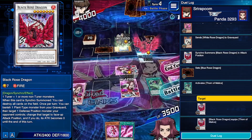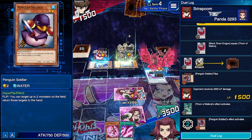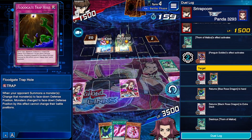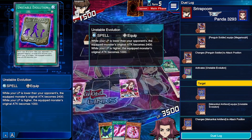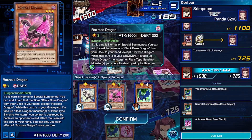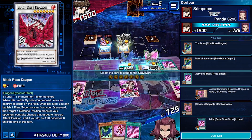Let's equip Thorn of Malice to Black Rose Dragon, enter the battle phase, and attack. But there's a flip effect — great, one of those. He activates it, and two of our monsters go back to our hand: Black Rose and Blue Rose. We lose Thorn of Malice unfortunately, but we still have Floodgate Trap Hole as backup. We dealt a decent amount of damage. Now we summon Blue Rose Dragon, activate Basil Rose Shoot, get Rocks Rose from the graveyard, then bring in Black Rose Dragon.